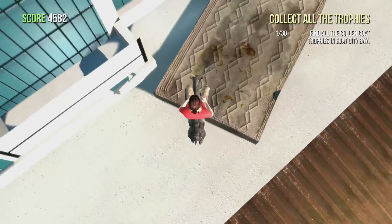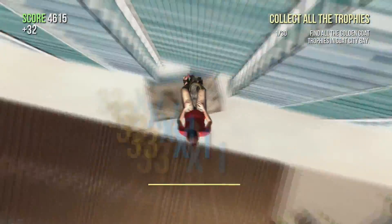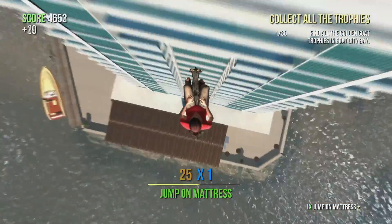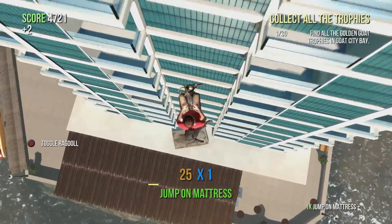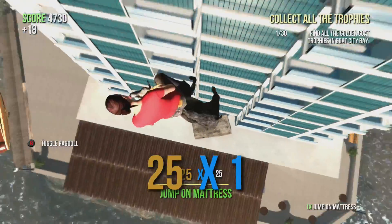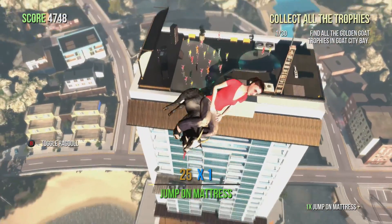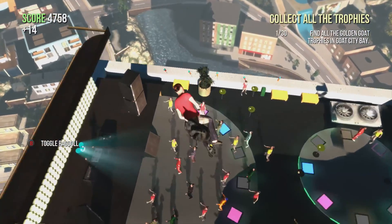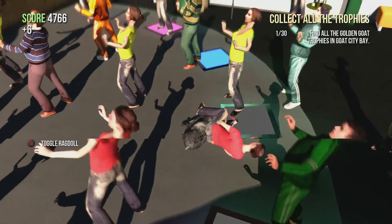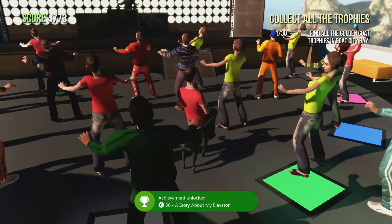On top of the hotel you will see a mattress. Hop on that mattress continually and once you get to a peak where you can't go any higher, you'll want to ragdoll. Once you start doing that you'll be able to bounce up a little higher and find an air vent which will cast you up onto the roof. You can bounce your way all the way up and you'll end up at the dead mouse party, unlocking the A Story About My Elevator achievement.